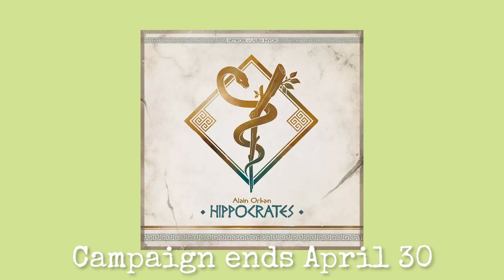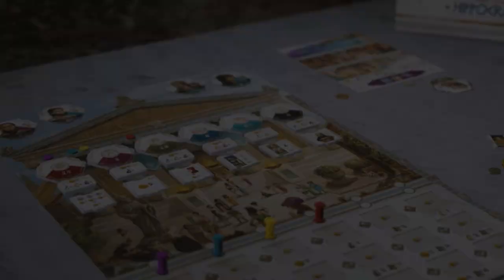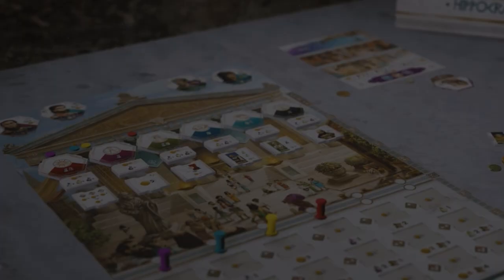What you got for me first? First game I want to look at today is Hippocrates — not to be confused with Hippocrates. Hippocrates is a Euro game about the origin of medicine. We're going way old school here, folks, all the way back to Hippocrates. This game is by Alain Orban, designer of Trois and Black Angel — some very thinky, crunchy Euros — with art by Laura Bivon. You are playing as a successor to Hippocrates, leading your team of doctors with the goal of perpetuating the treatment of your patients.